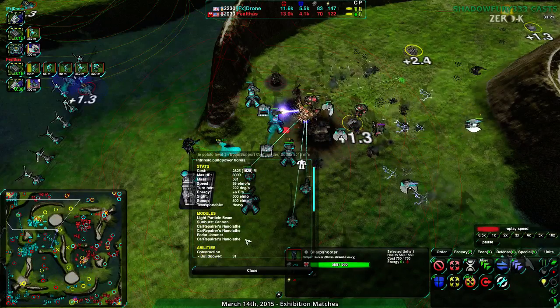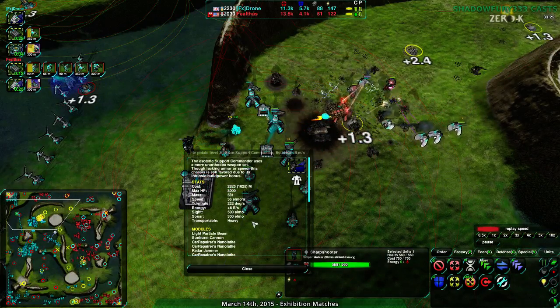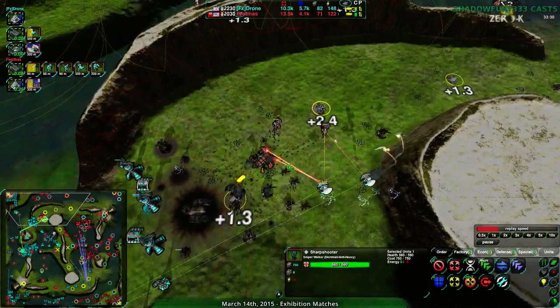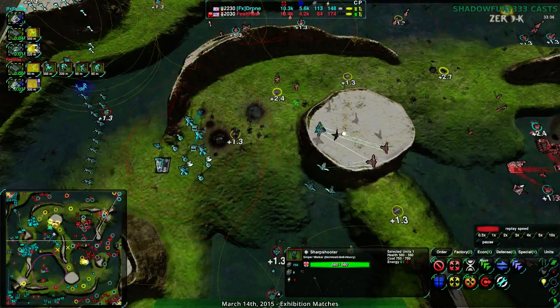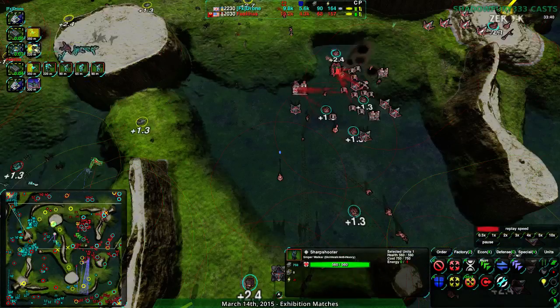Radar jammer, Sunburst cannon, Light Particle Beam, and a bunch of Nano Lathes - build power of 31! That's two Caretakers and a commander in one. The Scorpion needs to move back - and yeah, that's exactly what happens. They got rid of the Shield Bot factory, not the Air Factory. A little bit unfortunate. And Feltos does care about air control - they've gone for another air factory. They have no easy way of destroying the one that already exists.